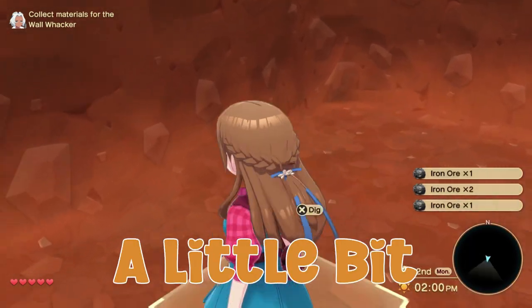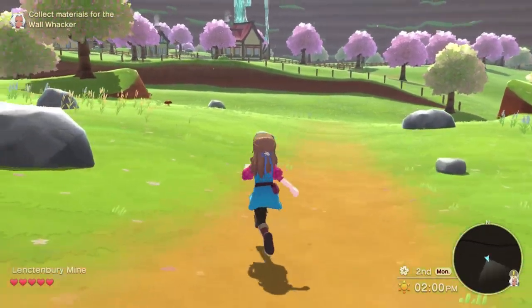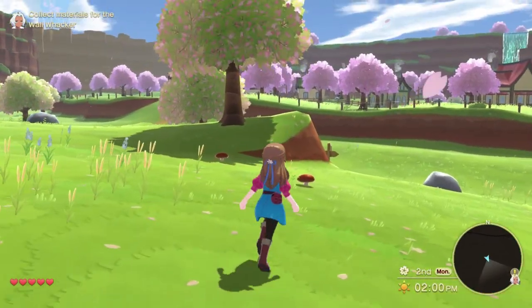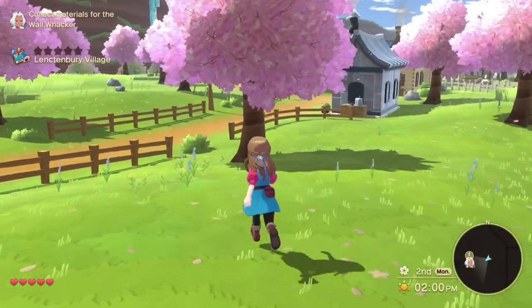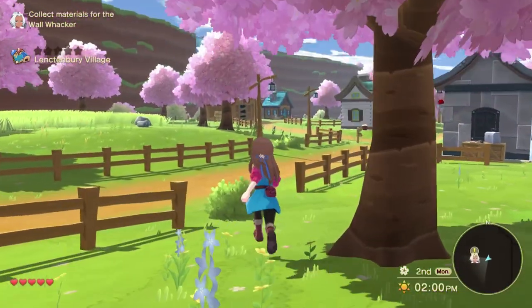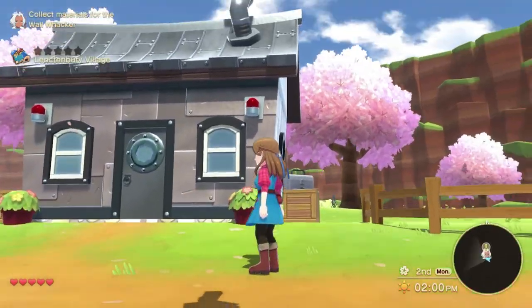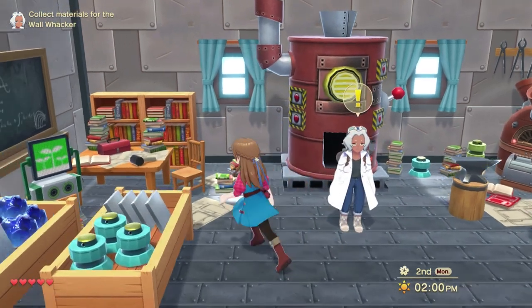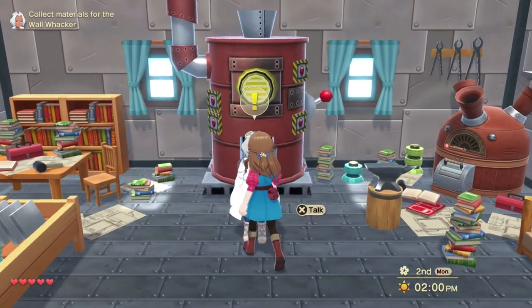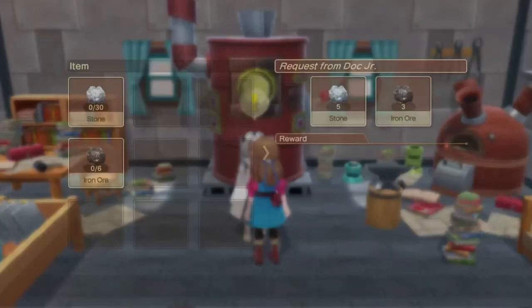I'm gonna get like halfway through and they're gonna be like 'okay to move forward in the story you need 3,000 stone' and I'll be like no. I'm trying to think ahead a little bit. Don't make me look at the map, I want to go for an adventure. We're going back to the Chum Bucket to see our friend. I know it was shaped like a bucket - shocker - but like everything else looks exactly like it did. Do you have the materials? I sure do.